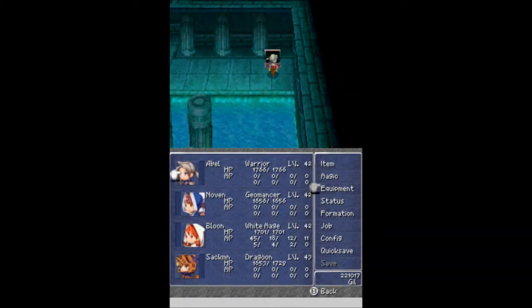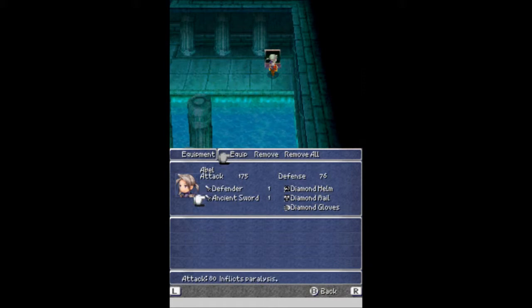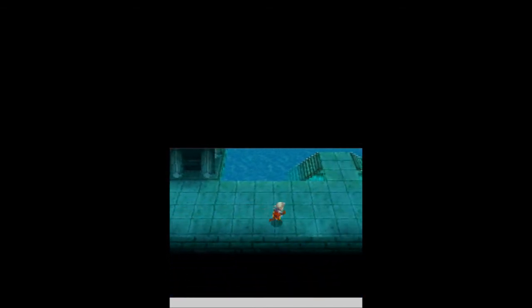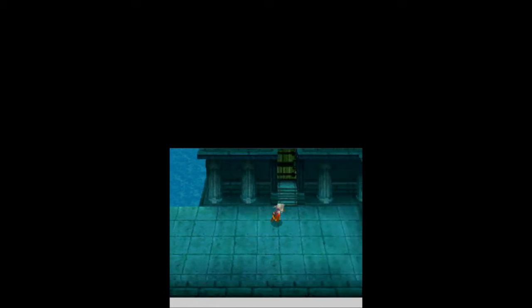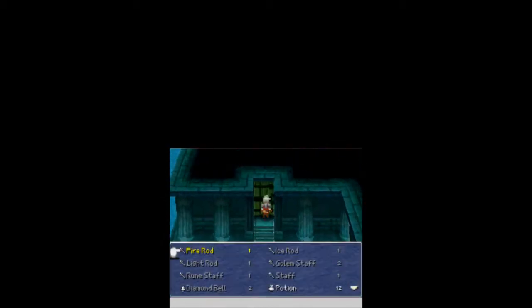Those of you that follow Final Fantasy, you know how awesome the Defender is. It casts Protect, has an attack level of 95, and inflicts Paralysis — that's why it's called the Defender. It's going to be my strongest weapon so I'm keeping it on for now. Let's go down these stairs... you've got to be kidding me, I need another Magic Key. I'll teleport out of here, get a few more Magic Keys, and I'll be right back.